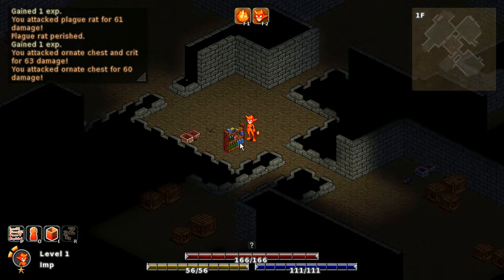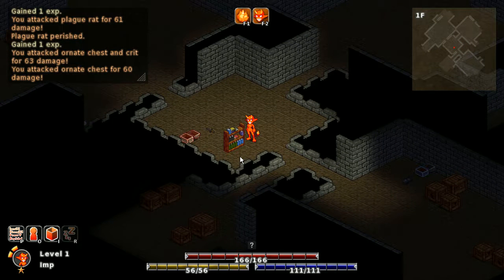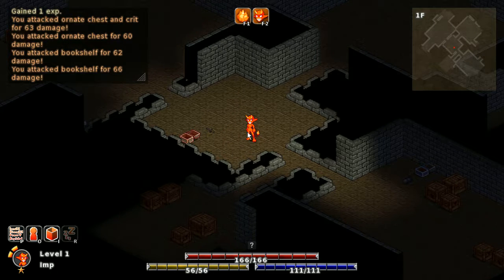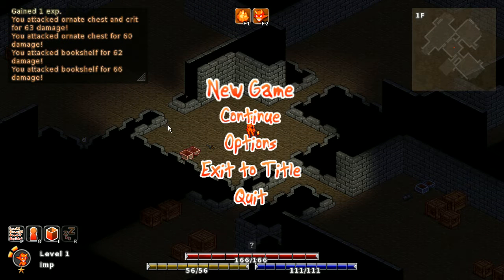There's also a bookcase over here. Bookcases don't generate yet — I haven't put that code in yet, there's just this one in the starting room to test with. So you hit them and nothing comes out, but they get disheveled. Then you can hit them again and they break. Let's see if we can find a bookshelf which drops a new item that didn't exist before.